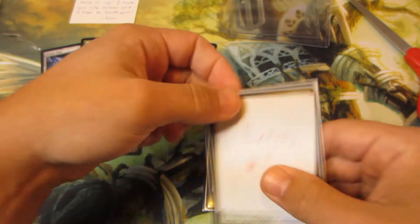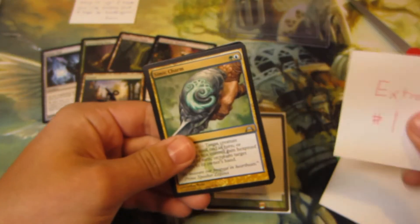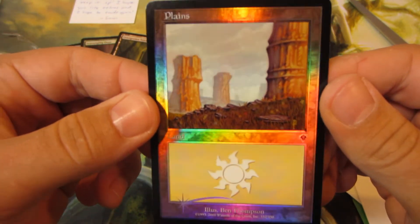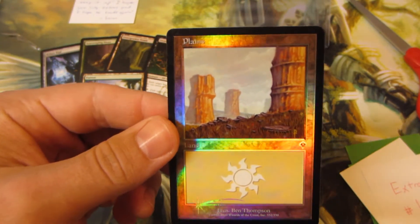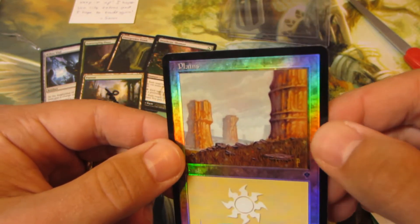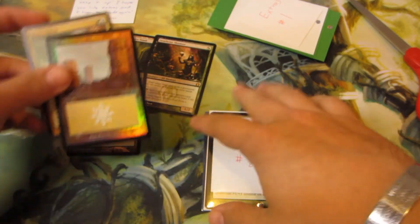Extras number one is Simic Charm. All right, and hey - sick! An old school foil Plains from Invasion. This guy Sam has definitely been following my channel because he knows I really like the old-bordered foil basic lands. I think they're really cool, and this one looks pretty good from Invasion. I like the artwork on it - sort of reminds me of like a setting from Lion King or something. Awesome extra, thank you so much for that.